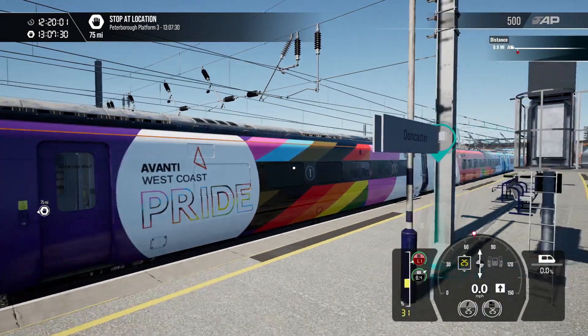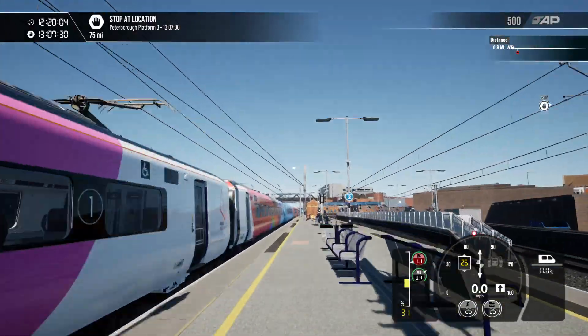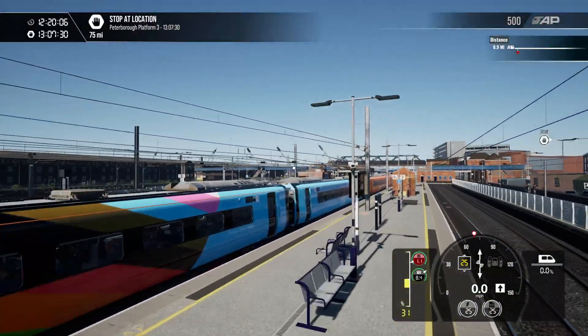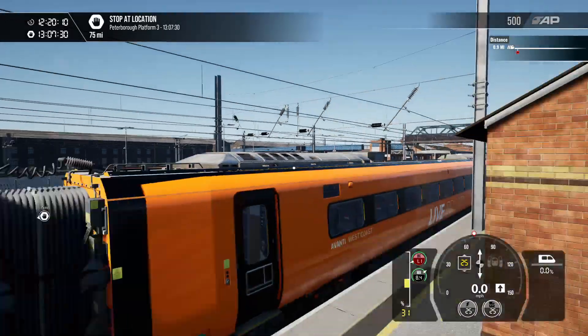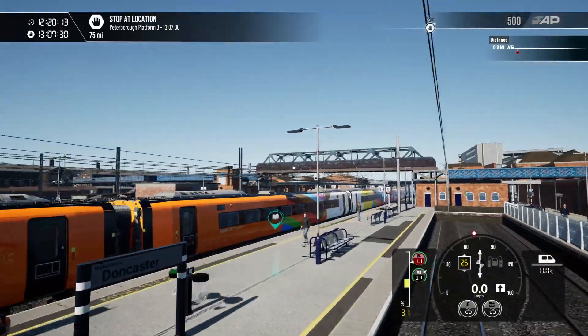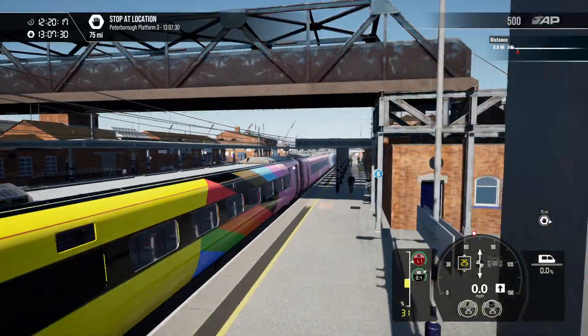Avanti West Coast Pride livery — it's a 390 119. I really love this livery, just because of how colourful it is. It's completely unique, so I really enjoy it.